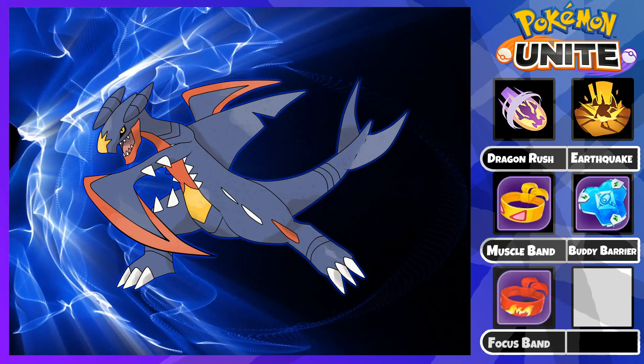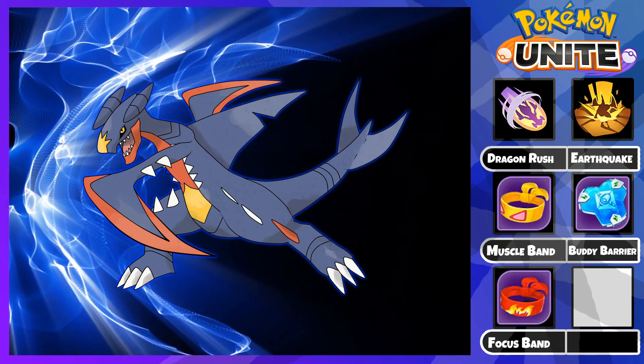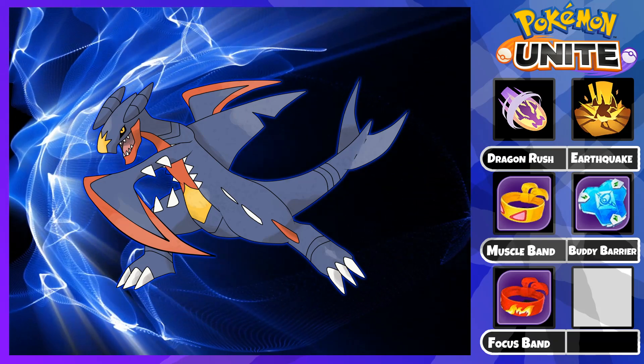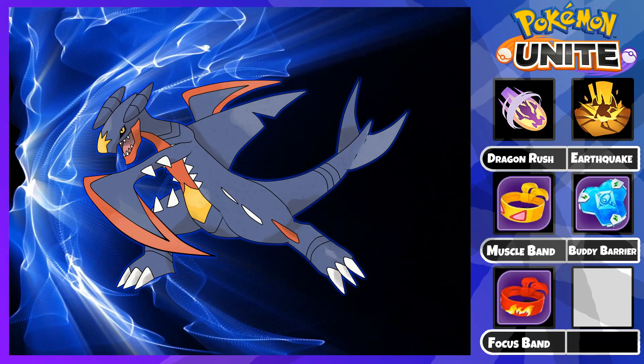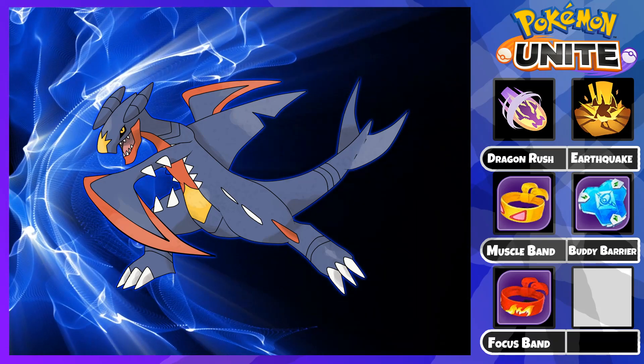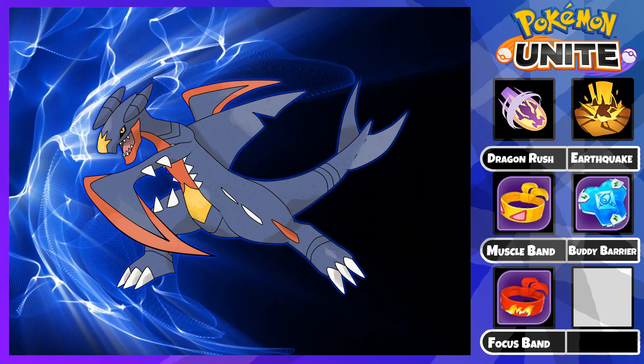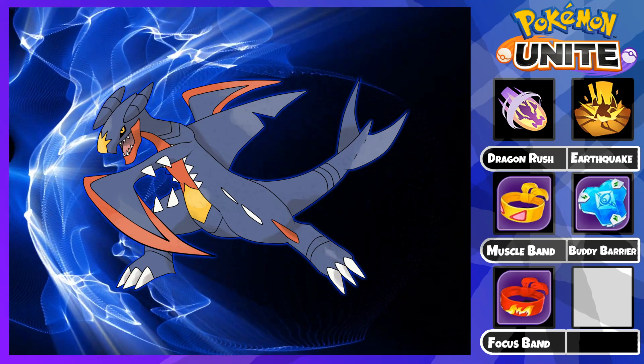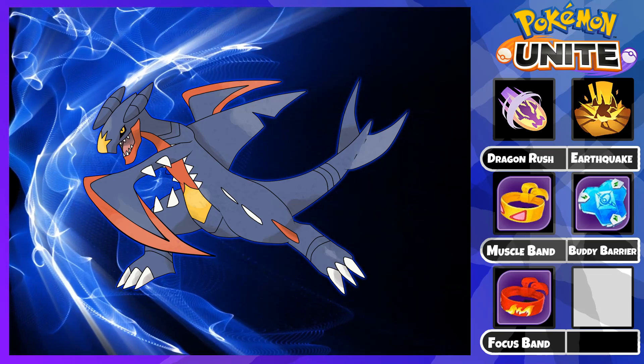Finally, we have the Focus Band. This item offers defense and special defense to further help Gible survive the early game. Furthermore, the passive healing from this item is excellent for skirmishes and scales extremely well with Garchomp's high HP and Buddy Barrier. Overall, Garchomp has an insane amount of damage so look to build for survivability so you can continue to dish out damage in teamfights.